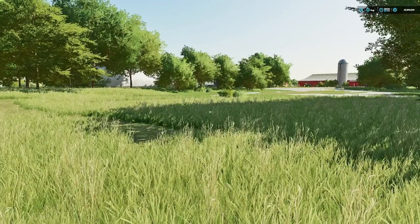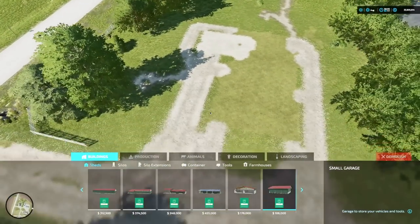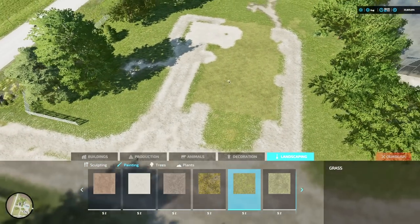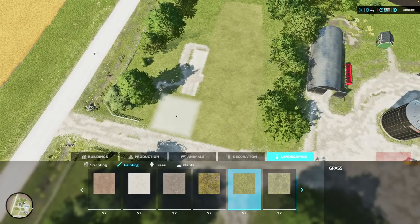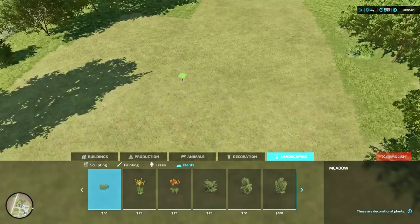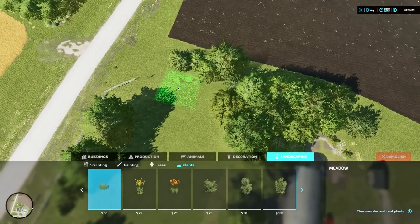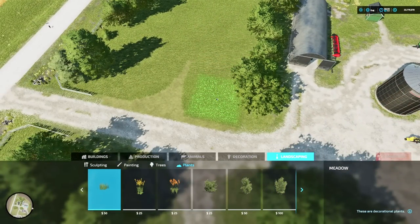Let's hop back into editor mode. One thing I like to do when you've got a lot of painted items on the ground is come back in and paint grass first, because then once you get your objects down you can come back and paint your driveway. So I'm putting some grass down and also meadow grass, because I want my house to be in an area with grass.